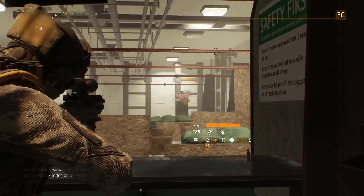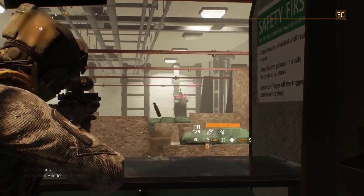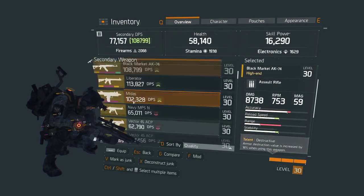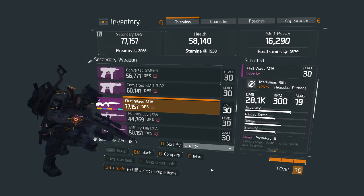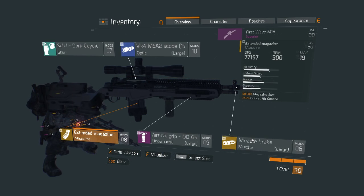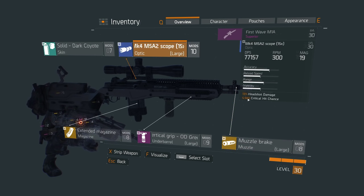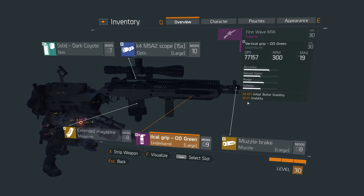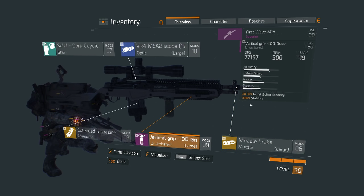One of the other nice things about this is you do not need to spec a bunch of accuracy on your mods anymore. So what I did is I modded it with crit chance in the mag, crit chance on the muzzle, and crit chance headshot damage on the scope. I did go with stability crit chance for the muzzle, and initial bullet stability and stability for the grip. This has made me crit way more often, especially when I'm pulsing — I crit a lot, and I can just dump headshots or body shots consistently.